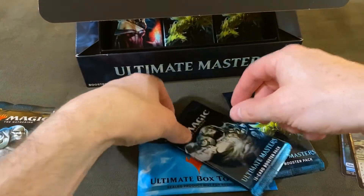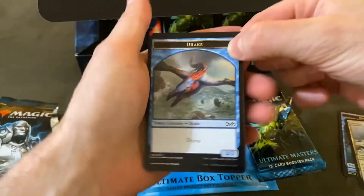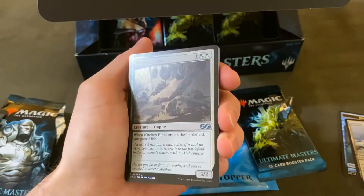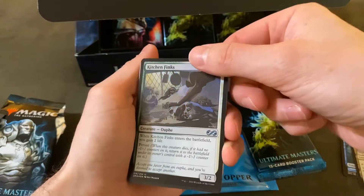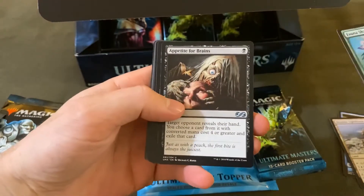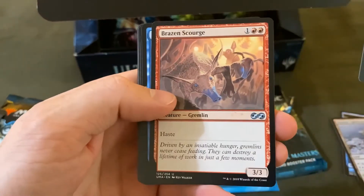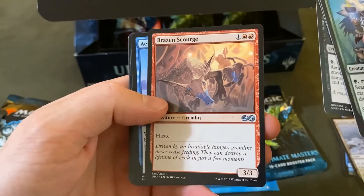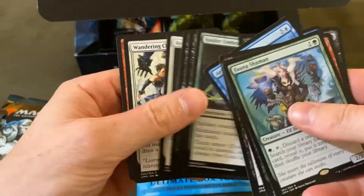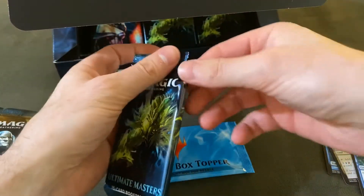Alright, the next pack. Turning off the flash was the right move. We have a Drake token, Kitchen Finks Foil — I don't think I've pulled that one yet — Fauna Shaman bulk rare, Appetite for Brains, Apprentice Necromancer, Raisin Scourge. I don't remember pulling too many of these — 3/3 haste. Thermophic Expanse, last gas, Molten Birth — good stuff, keep it going.